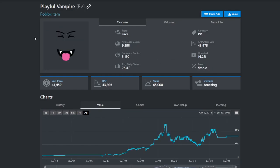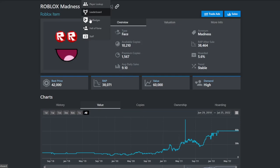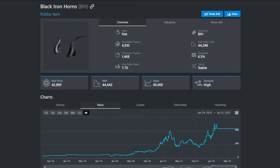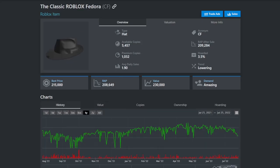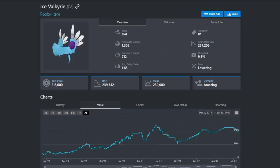Even demand smalls such as the playful vampire, the Roblox madness face, and the black iron horns are starting to do bad. These items used to be really good, getting like 5 to 10k overpays, and now they are dropping. The valk, the ice valk, and the classic fedora have started to do a little bit better, but I would still avoid these — it is only the start of deflation and these items could definitely continue to drop.